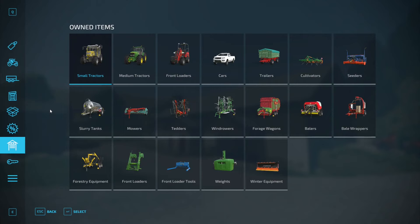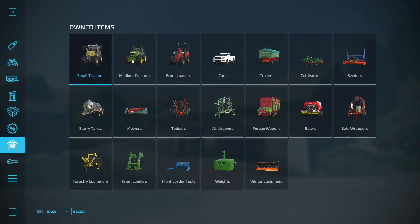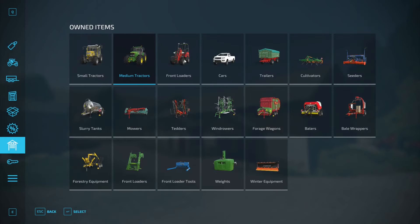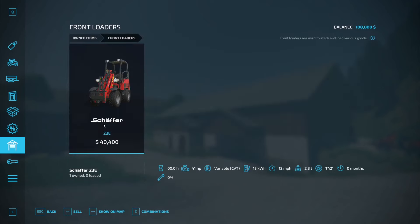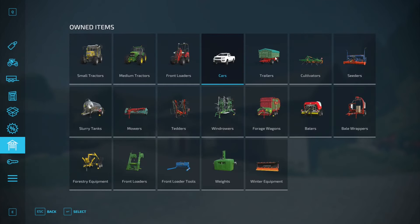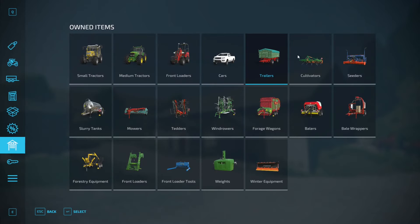Here is your equipment. Starting off with small tractors, you start off with one John Deere and one right track — an electric tractor. Medium tractors, you start off with one John Deere 7810. Front loaders, you start off with a Schaefer front loader, and that too is electric. Vehicles, you start off with one pickup truck. Trailers, you have one and two Welger trailers.